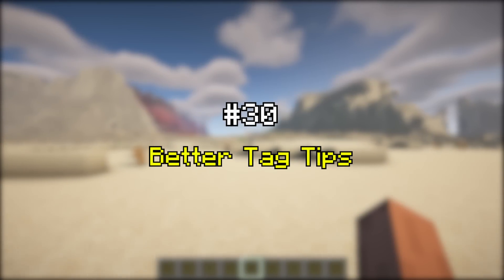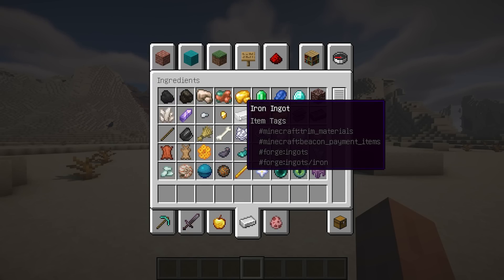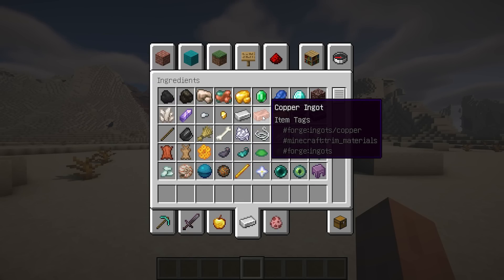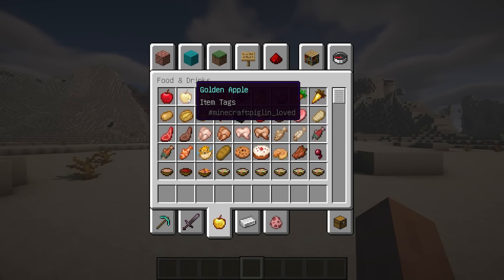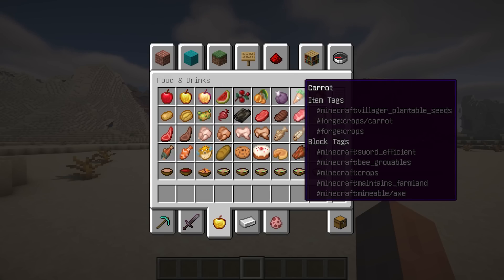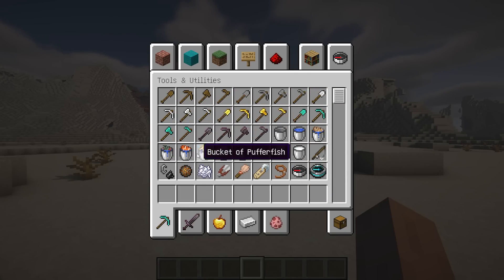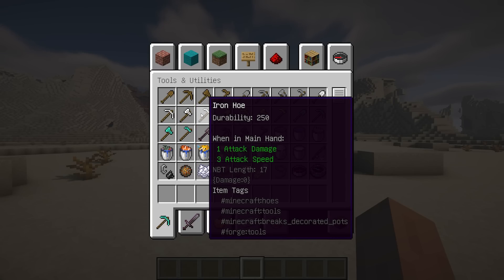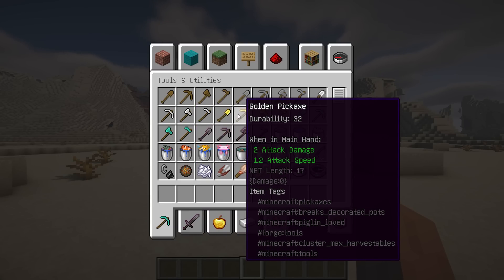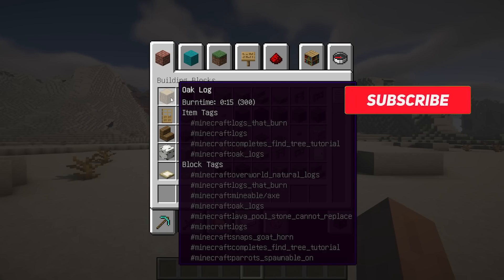Better Tag Tips is a mod that displays extra information in tooltips such as NBT and tags. The mod also shows the durability of tools and burn time of fuel items. All the links are in the description — have fun!